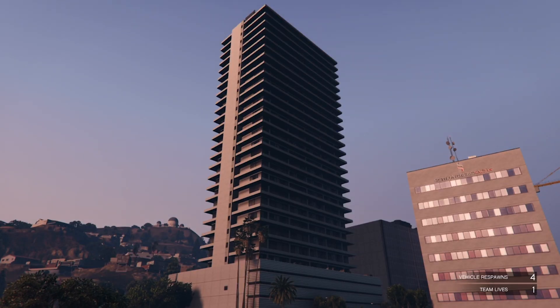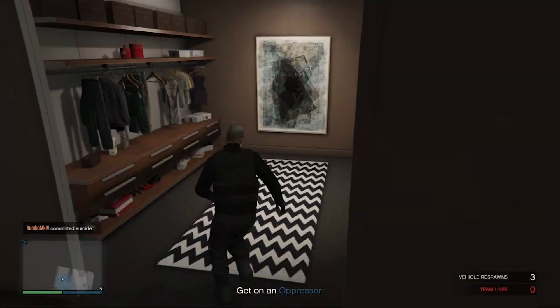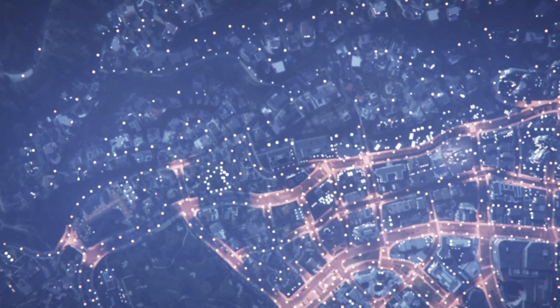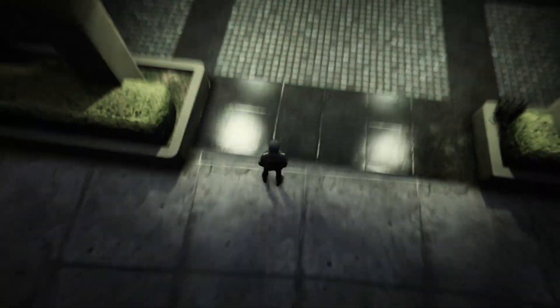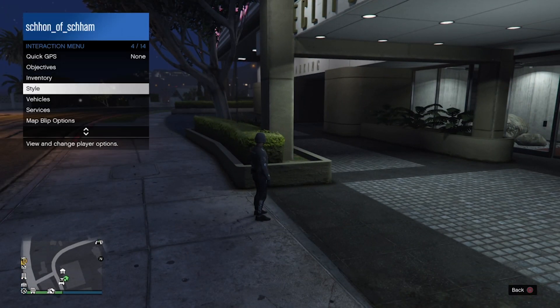Once you have done that, go and save your outfit. Then pop your phone and back out of the mission. Once you have quit the mission, when you load into a new session you will be wearing the same outfit you wore into the mission. From here, pop the interaction menu, go into Style, and then select the outfit that you named.